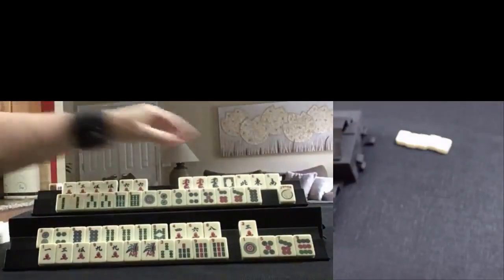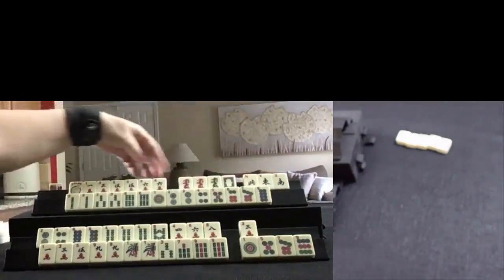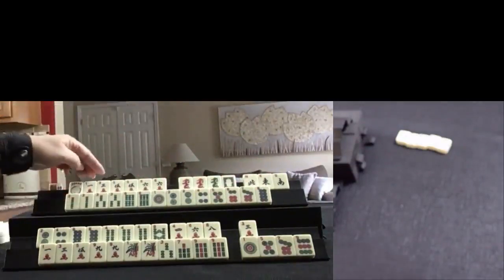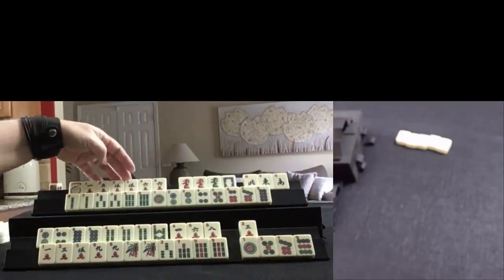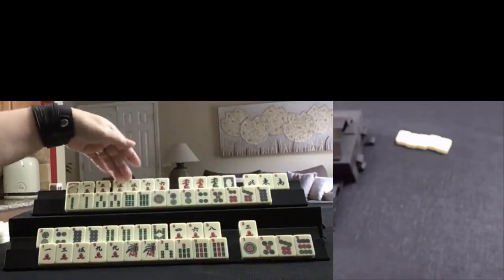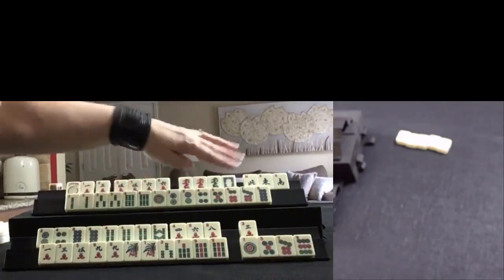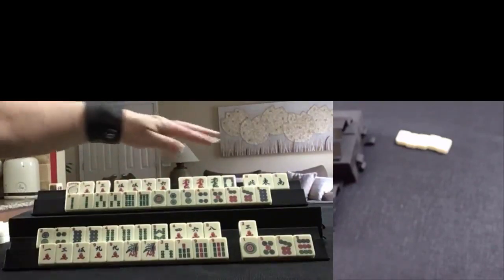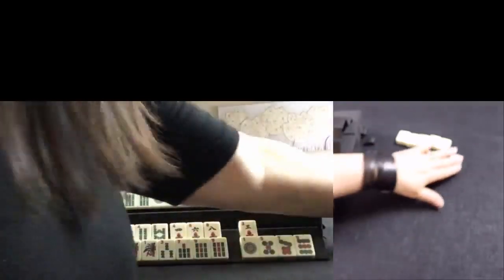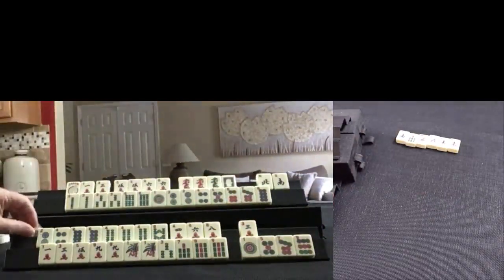There are jokers in the set. We have 5, 6, 1, 3, 5 — no 9's. 5, 6, 4, 5, 6, 7, 8 — 5 through 8. Let's let these winds go. East — gather number tiles.